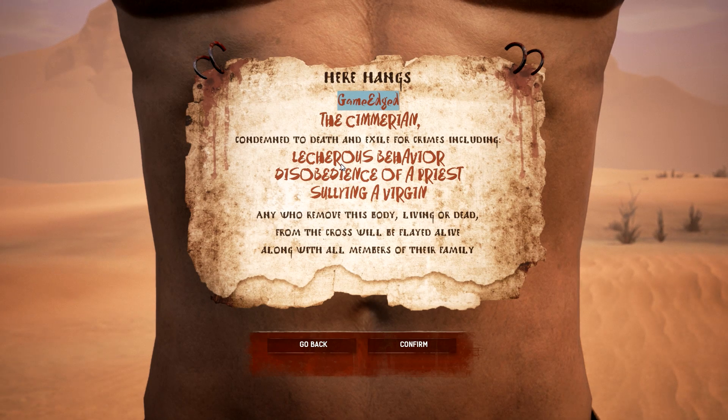Crimes including literate behavior, disobedience, and arson, and 'sullying a virgin' - I can barely read that. 'Anyone who removes this body, living or dead, from the cross will be flailed alive along with all members of their family.'